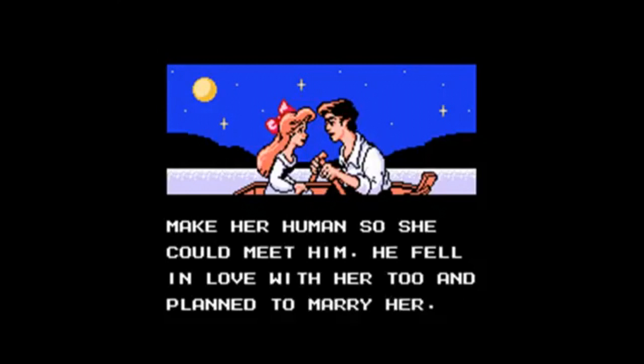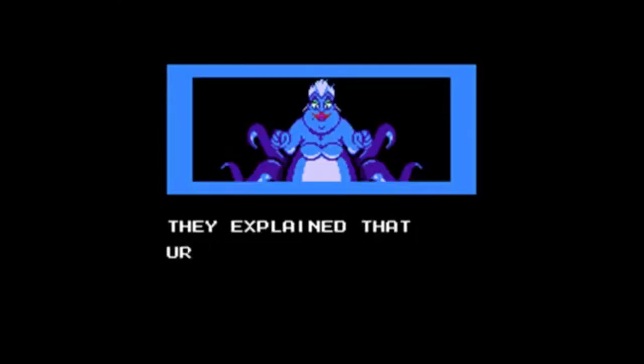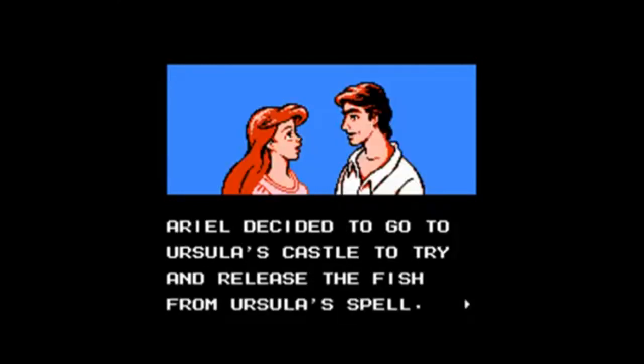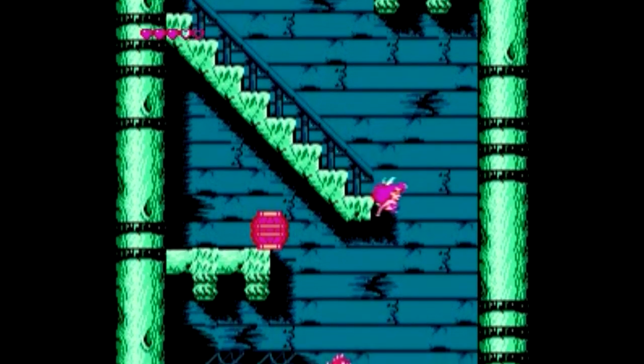One odd thing about this game is that it spoils the movie within the first 30 seconds of the opening cutscene. I don't think I've ever seen that before. The game more or less gives away the ending of the movie, and the game's story takes place after the movie concludes. Ariel has to turn back into a mermaid somehow and save her friends in the ocean from the tyrannical rule of Ursula. How? By fighting to the death, of course.